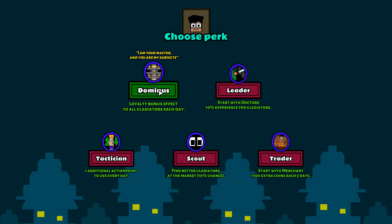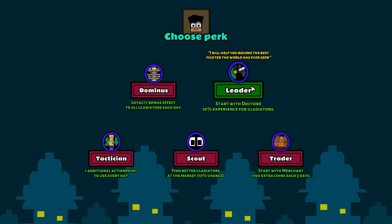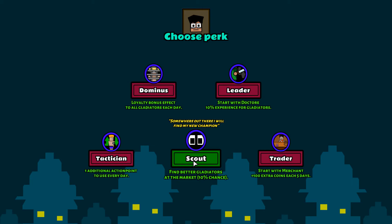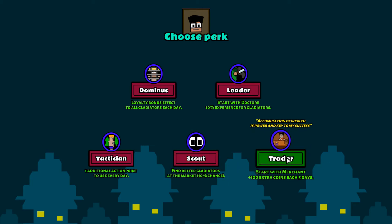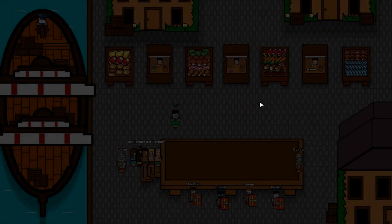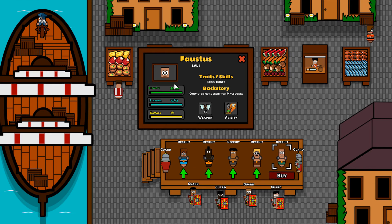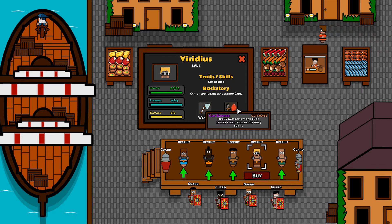Choose a perk: Dominus — loyalty bonus effect to all gladiators each day, will help you become the best fighter the world has ever seen. Start with a Doctor Ray, one additional action point. Scout — find better gladiators at the market, 10% chance. Accumulative wealth is power. Let's go with Doctor Ray. So we're now at the marketplace. These guys are up for sale — we get to choose a gladiator.